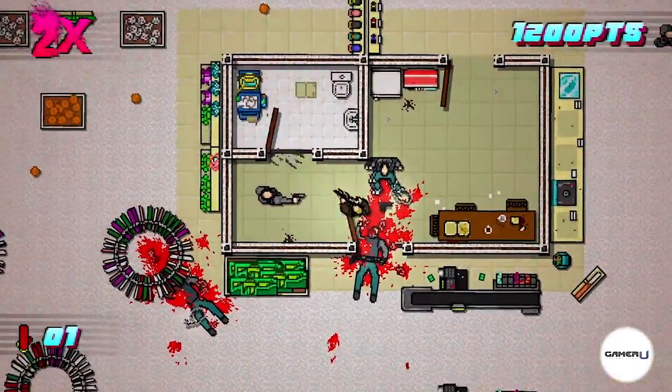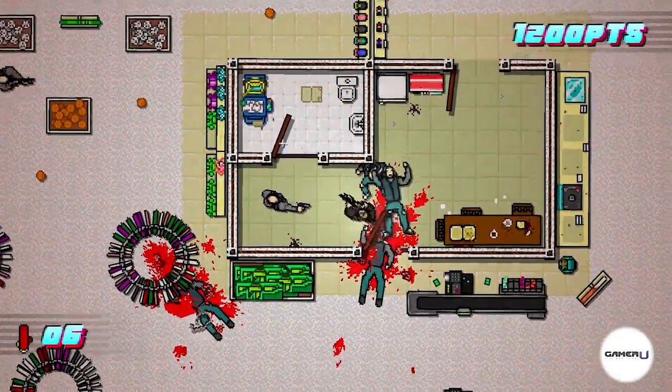One of the main characters you can play as in Hotline Miami 2 is Detective Manny Pardo. Manny is a detective who has taken the law into his own hands.